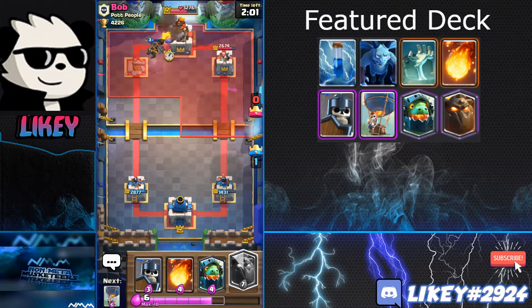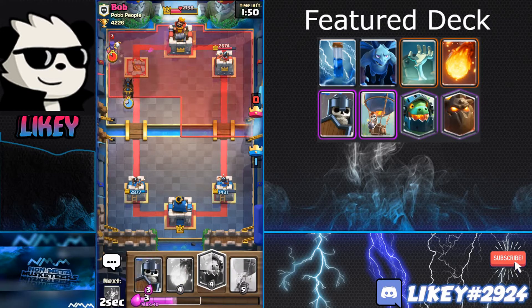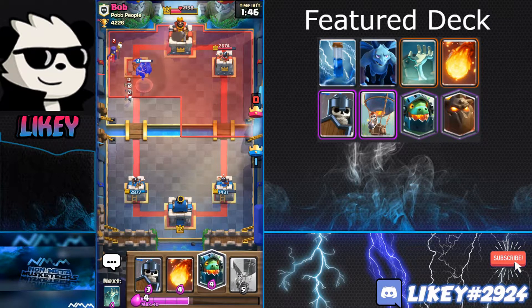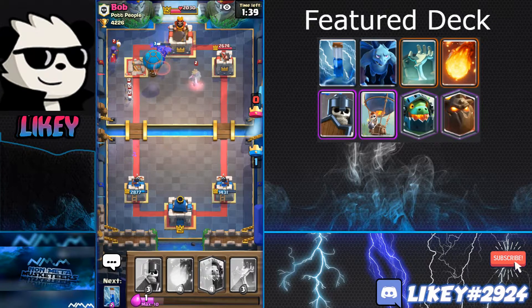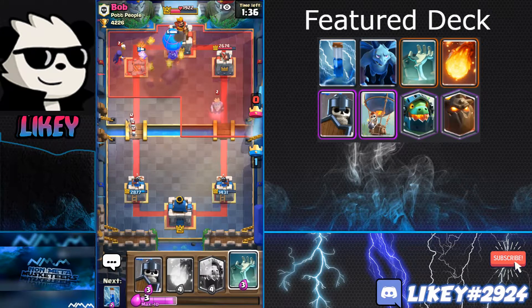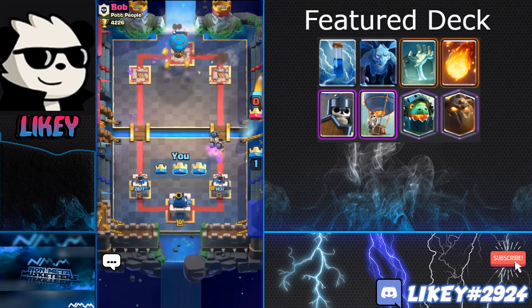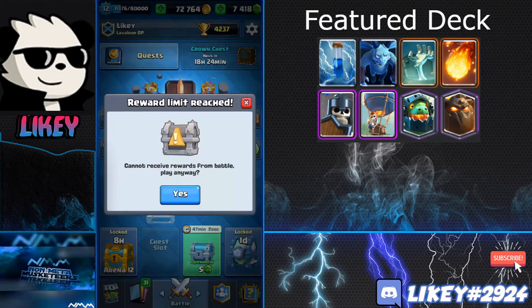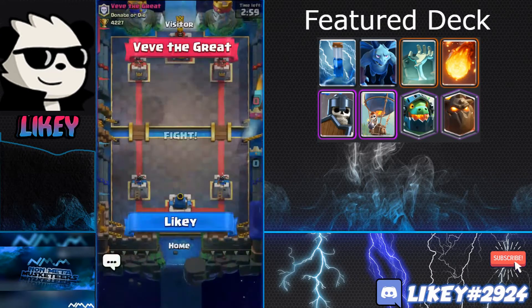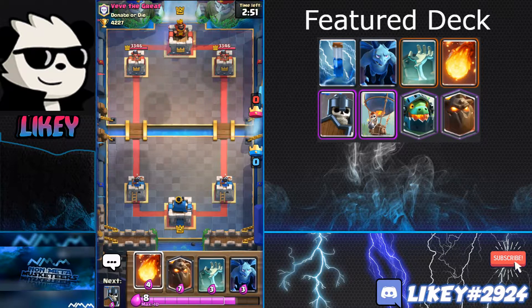A level 3-6 Lava Loon is very strong on ladder. I'll probably make more ladder videos on multiple decks — I'm about to get a level 6 Expo so maybe a ladder video on that too. Second match: I place a Lava Hound to see what he has, throw a Balloon too — he doesn't seem to have much air defense and we easily pick up the three crown. On ladder people either have a ton of air defense or none at all.